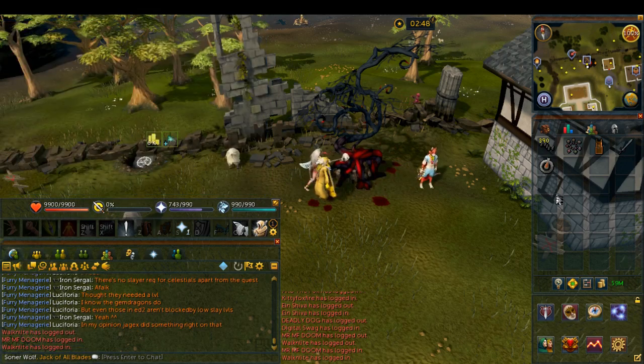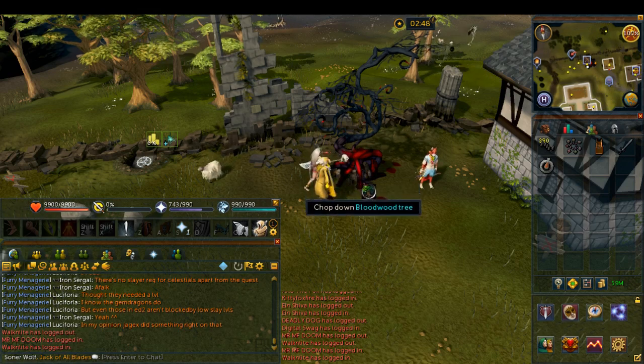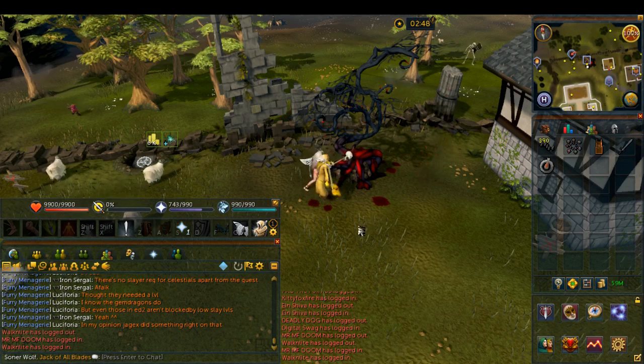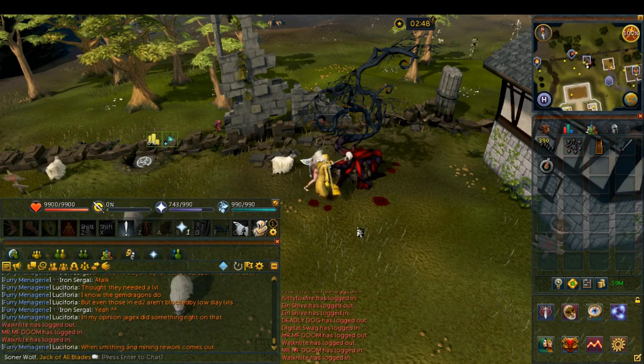There are seven bloodwood trees in total that you can chop down. Four of them are in safe locations and three of them are in the wilderness. While you will be able to do backroom metal bolt runs without going into the wilderness at all if you choose, most of your profit will come from the wilderness despite only three trees being there, because they are stronger and won't get chopped down as fast as the ones in safe areas.